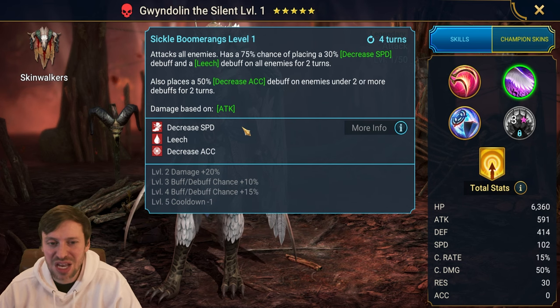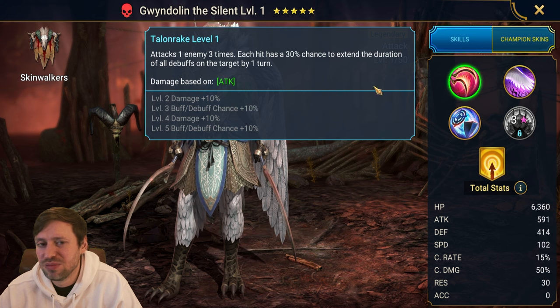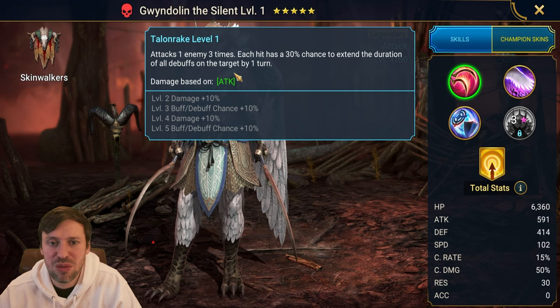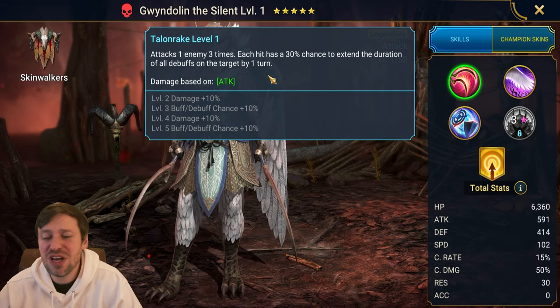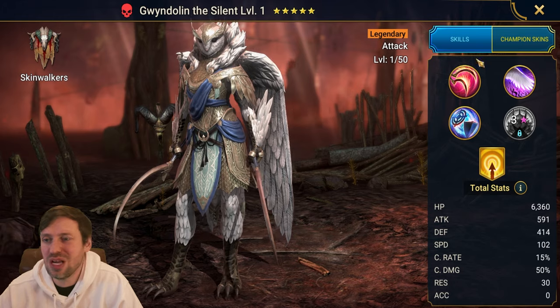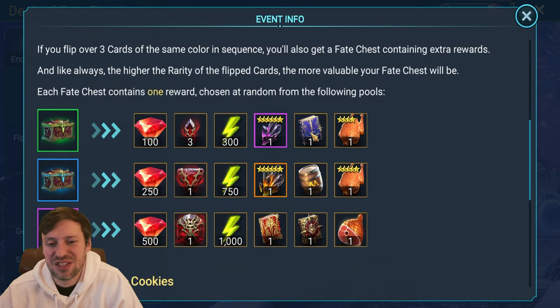All this utility just screams Hydra to me — decrease speed on Hydra is amazing, leech is great for healing on Hydra, and decrease accuracy helps on all of the heads like the poison head, Head of Mischief, and so on. A1 attacks one enemy three times, and each hit has a 3% chance to extend the duration of all debuffs by one turn. They're still pretty new though, so not sure how good they'll be on Hydra — it's a nice-to-have.